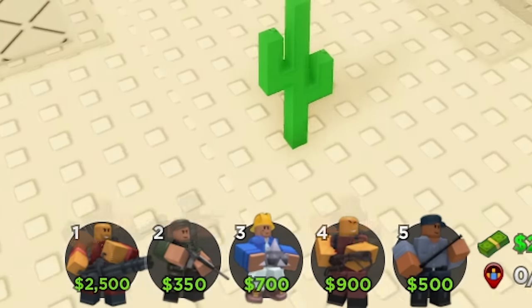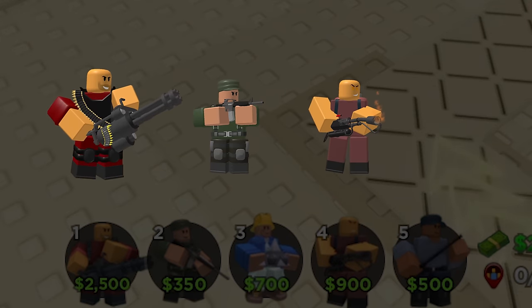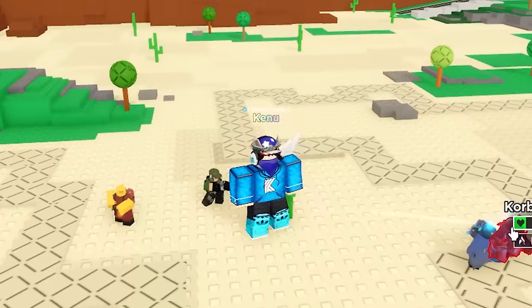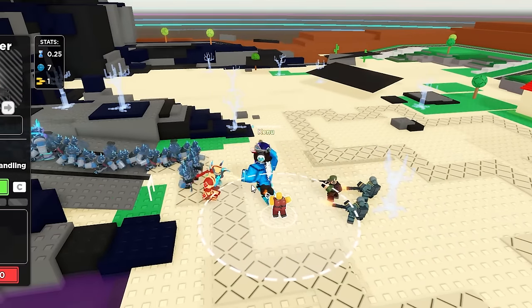Overall, you mainly only want to use these three to ensure you get the dub: Pyromancer, Soldier, and Minigunner. Place one Pyromancer at the front, then a level 3 Soldier right after over here. After that, you can just spam max level Minigunners around this area and you'll almost definitely not lose.